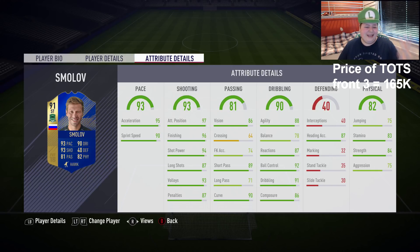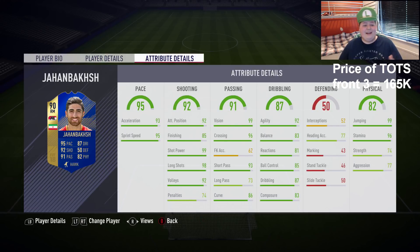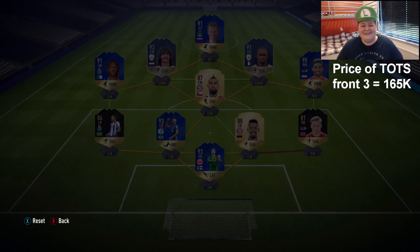Smolov has 95 acceleration, 90 sprint speed, 96 finishing - pretty good. Jahan also looks pretty nice in game. I'm going to use him at Striker and Brahimi at CAM - that was working okay so I'll carry on with that. If you guys know how to pronounce Jahan's name, let me know in the comments. Let's get into the custom tactics - they haven't changed from the last video. Player instructions will reset when I change formation. Let's get into the daily knockout and try and win this.